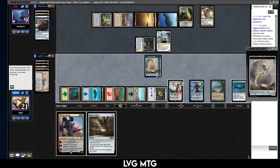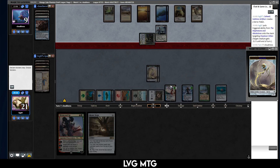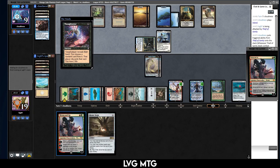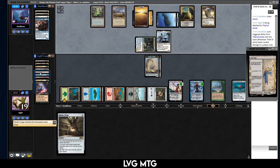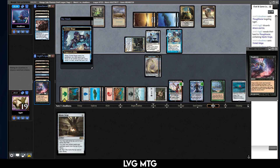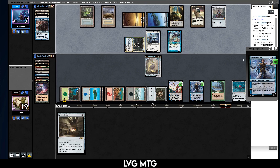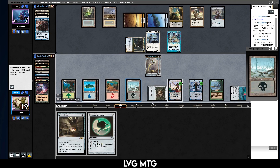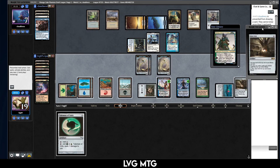Mightstone and Weakstone, target creature. Both of these are summoning sick — otherwise I could use Saheeli to make a copy of this, but then I'd lose the original. Let's just pass. Imagine the Thief. They're attacking us now, just letting the Narset live. Mystic Forge is good, Rin and Seri threatens to pick up Urza Saga. Trinket Mage — oh it's Argivian Archaeologist that they got off of the Thief. Mox Sapphire — sure. They still don't draw a card because Narset is still around.